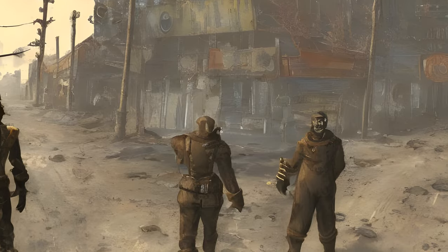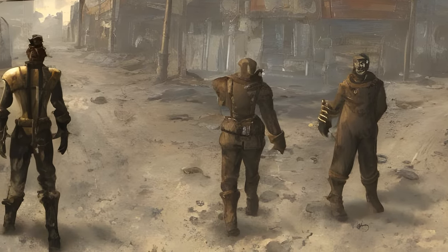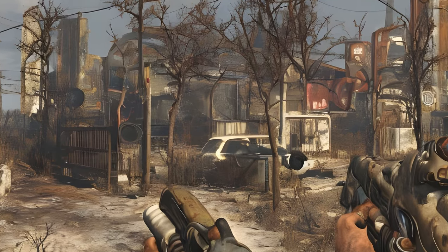Traveling Vault Merchant: You meet a guard and merchant on their way to a vault. Speak, and the vault's location is revealed.